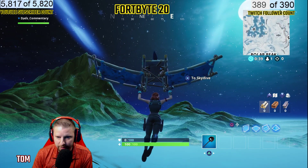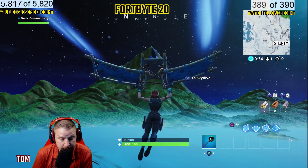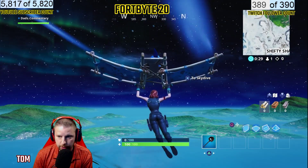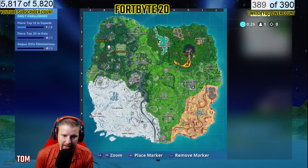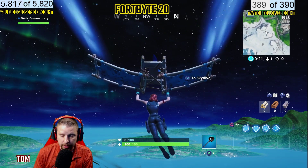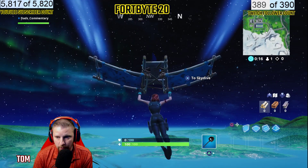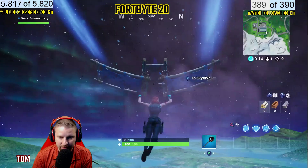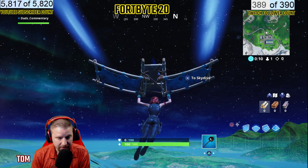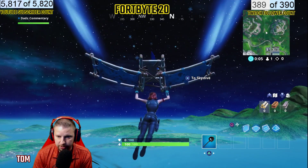All right, on this Fort Bite — one of the things I'm going to do is, when you land or jump out of the bus, the circle's not out yet, so you have no idea where the center is going to be. I'm going to start heading towards Pleasant, as I think in my mind it's going to be that way — I'm probably going to be wrong. What I do is jump out of the battle bus and then put my glider out right away so I stay in the air. That way I can find the center of the circle a little bit quicker.